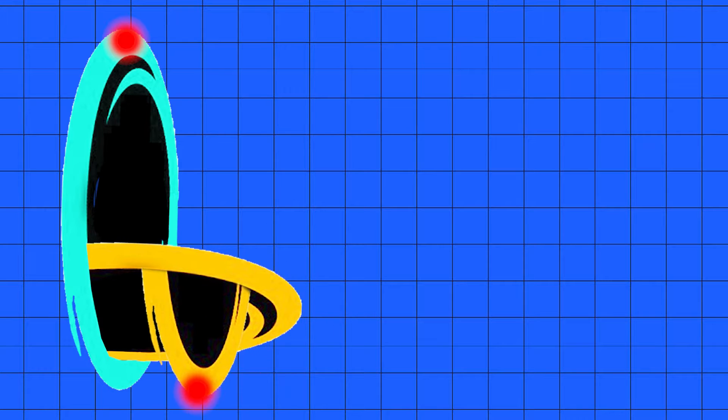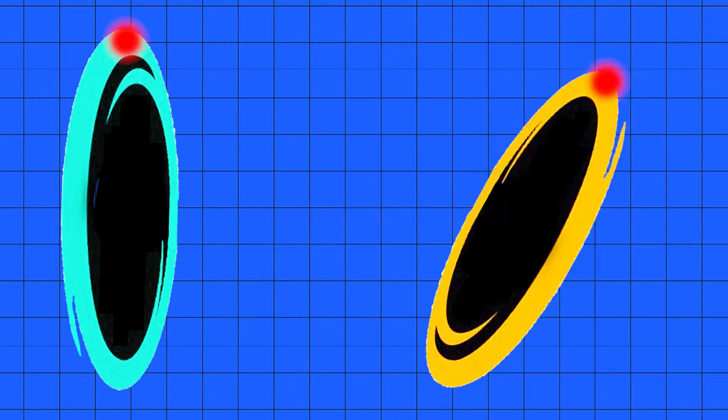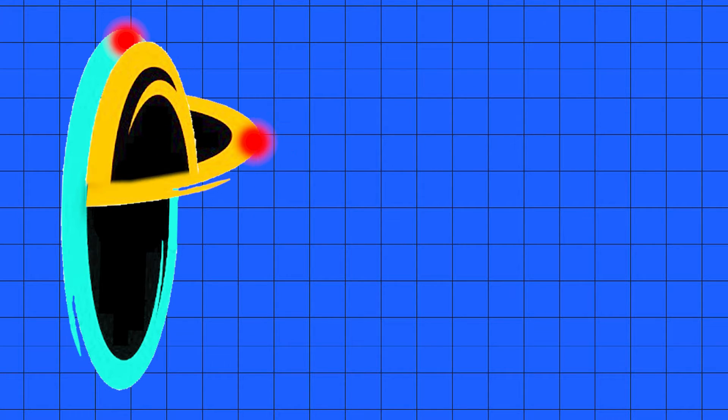The orange portal will only be able to push itself so far through the blue before it gets stuck on itself and is unable to keep going. If we do the inverse of this and pass the bottom of the orange through the top of the blue, we end up with the same problem.